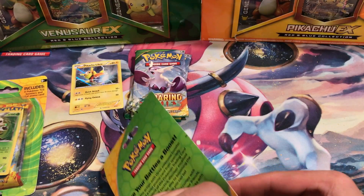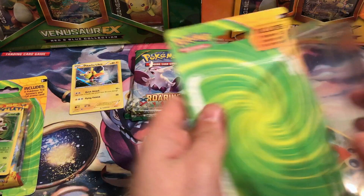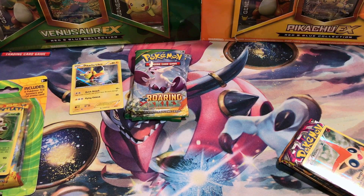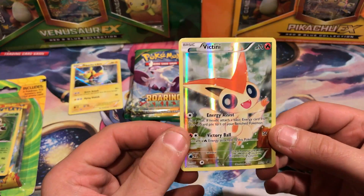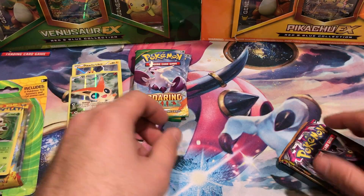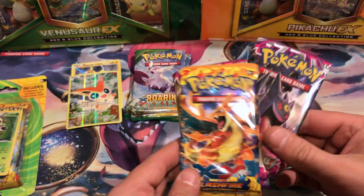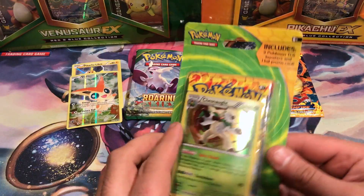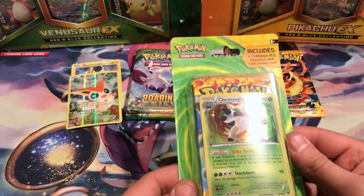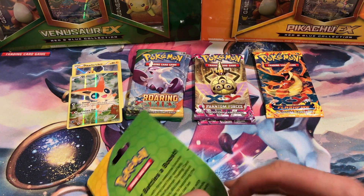Next we've got Victini here. Oh, these ones are coming apart so easy too. Very cool. And inside this one, we've got Phantom Forces, Flash Fire, and Phantom Forces. This is already better than my last one, which was like 12 packs of Phantom Forces and a couple other ones.